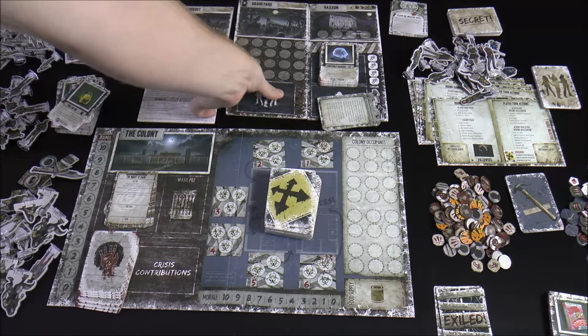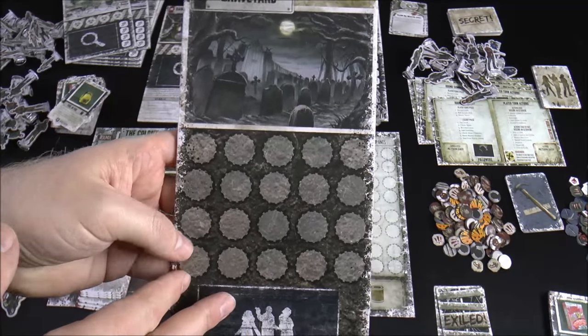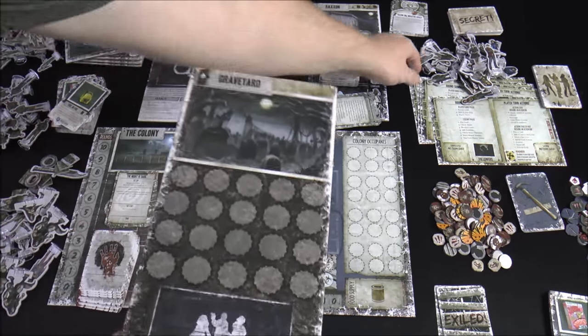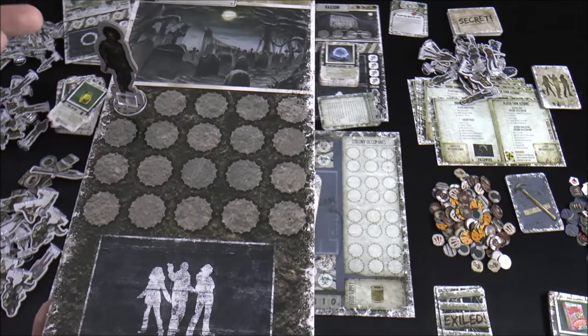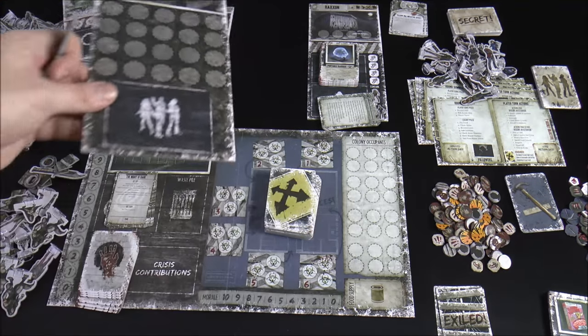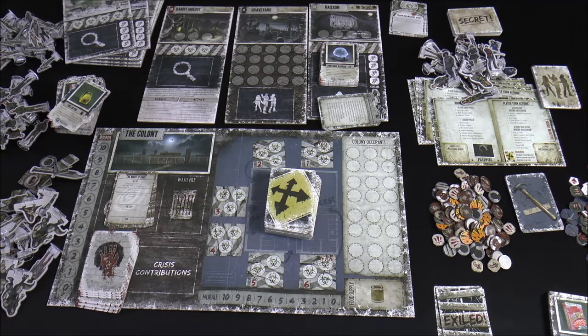The next board is the graveyard. It has no real function — it's kind of a placeholder. You put your stack of character cards here, and as characters die in the game, you stack them in the graveyard. There may be some special effects that interact with what's going on there, and you can discard other cards to it. It's mainly a way to keep track of everything in case some events come up.